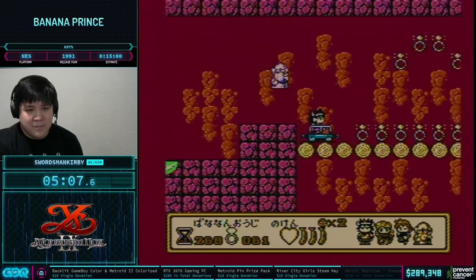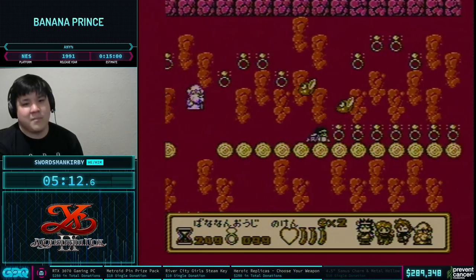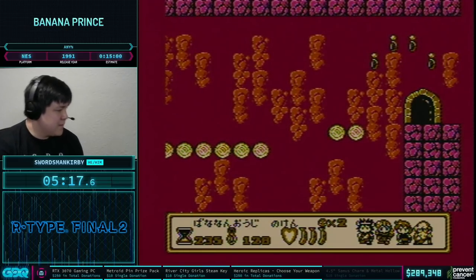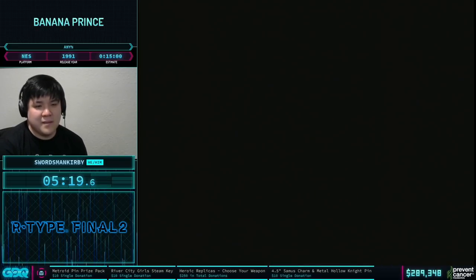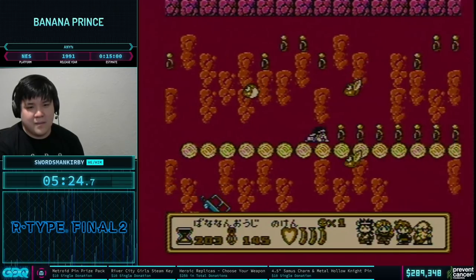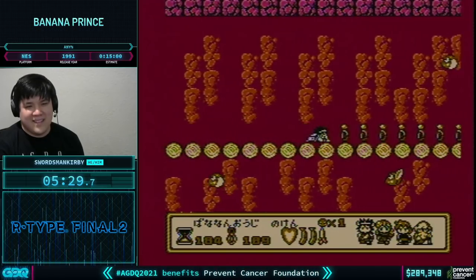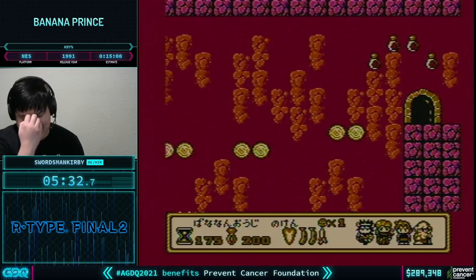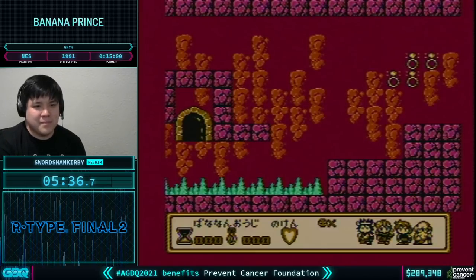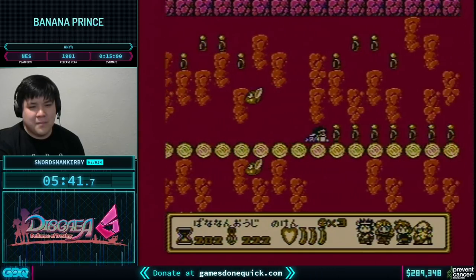We've got $10 from Flickster saying hi and thanks for all you do for this foundation. We have $25 from FireStar ZZZ saying great charity project, really enjoying the runs. And Dr. Ox contributes $100 to the Prevent Cancer Foundation saying good RNG and Trade First. We do still have that bid war going on if you want to see the Trade First or Ridley First routes in Metroid.